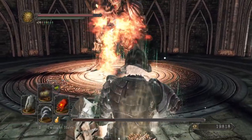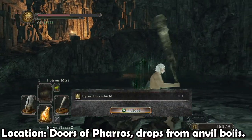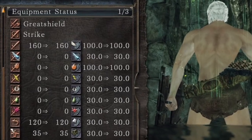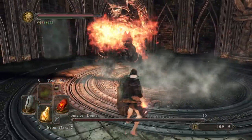Make sure you have some spell restoration items on hand. If you have 32 strength, you can also use the Gourmet Great Shield. This shield has complete damage reduction against physical and fire-based attacks. As you can imagine, this shield trivializes the whole fight.